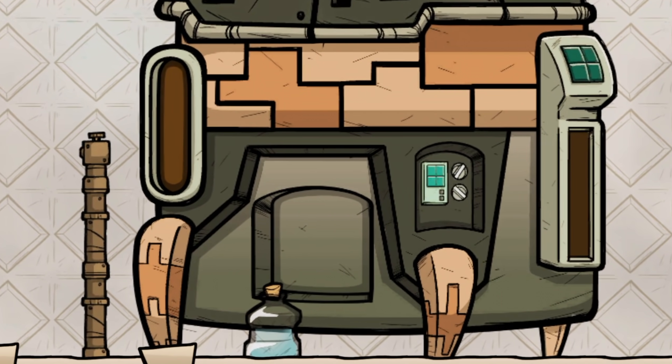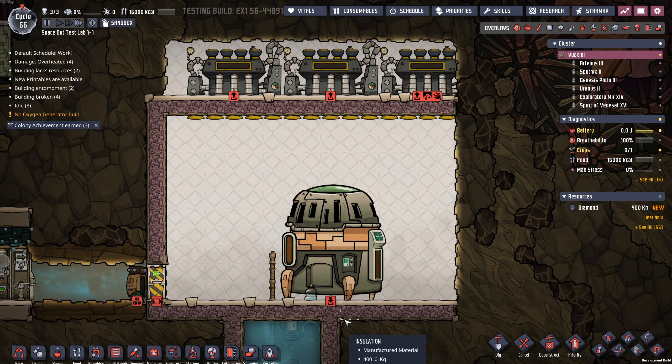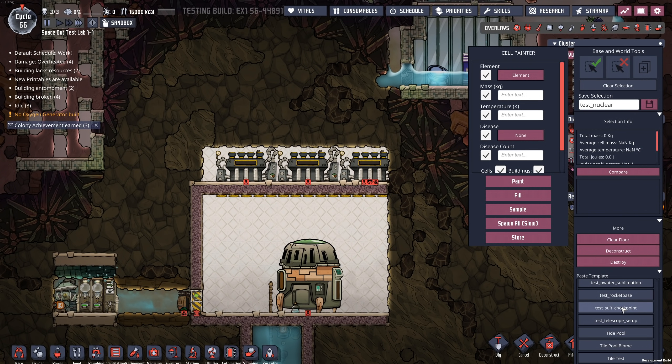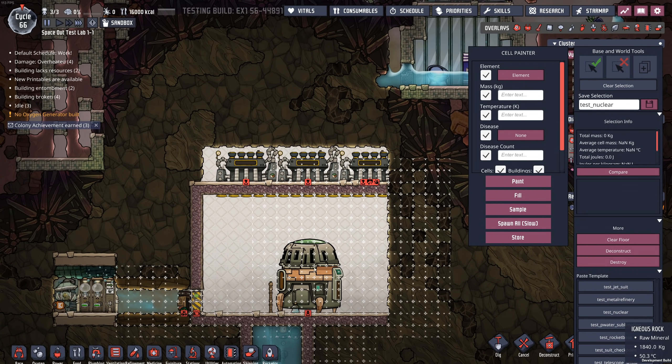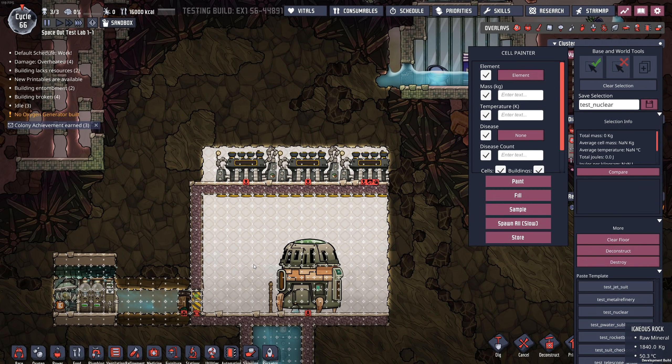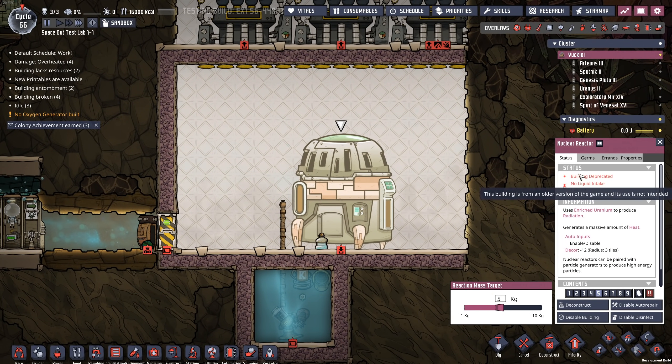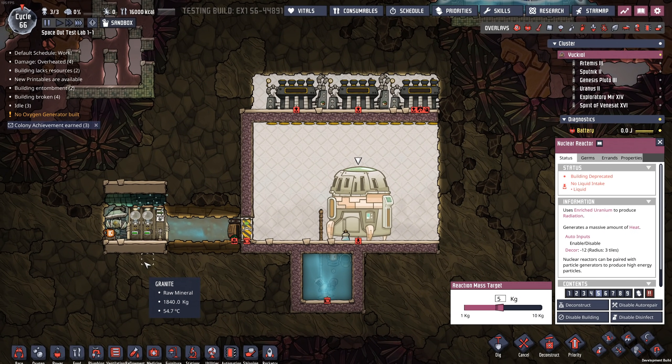Nuclear power! There's been a thing we've been able to get - a few people have noticed that if you go inside the debug tools you can scroll down to the bottom and there are a lot of pasteable things you can bring into your map. One of them is this test nuclear facility, something the devs use to test an idea. I want to mention that this building is marked as deprecated, meaning it's possibly not an accurate representation of what we'll be playing with in the future.